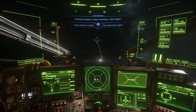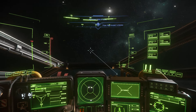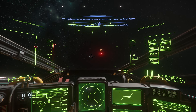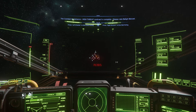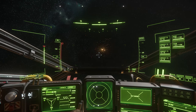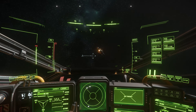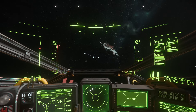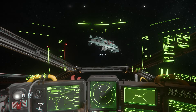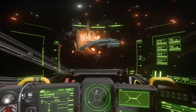One of the nice things about 3.18 is you can now loot the ship you just blew up. For example, the one I just destroyed — if I get close enough and turn the lights on with L so I can see better, you'll see some of these hostiles as the ship breaks apart. The ship is still holding some integrity and there you go — you can see that guy right there.